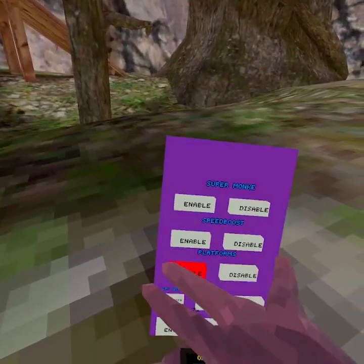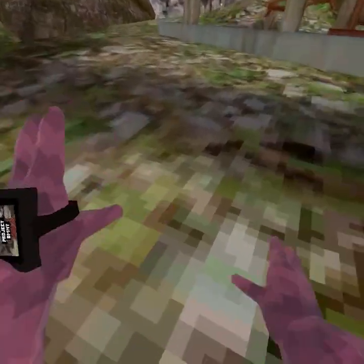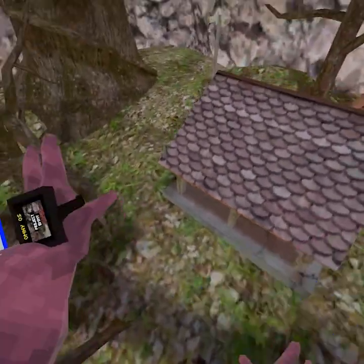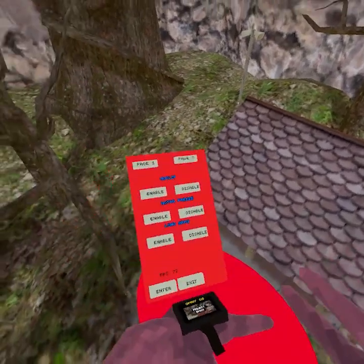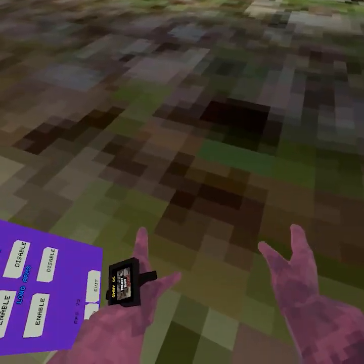Okay, next mod: platforms. Kind of just like normal platforms. Page two — no clip. How do you do this?